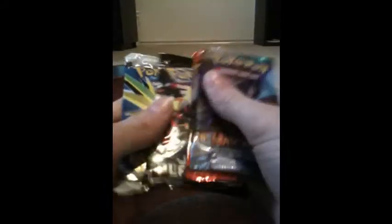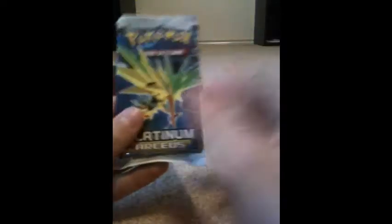Alright, we got Unleashed, Undaunted, Platinum, and Arceus. So let's start with the Arceus pack.